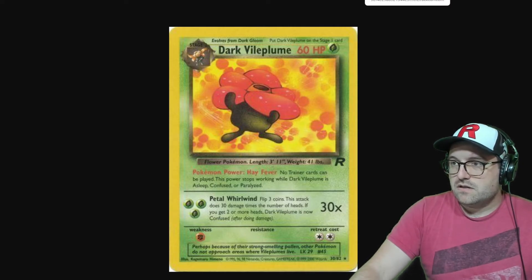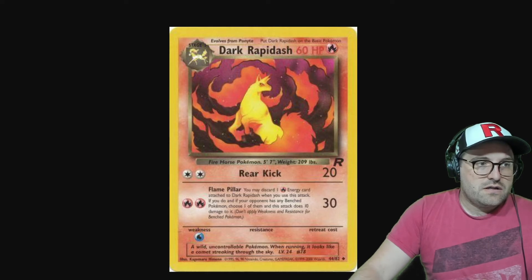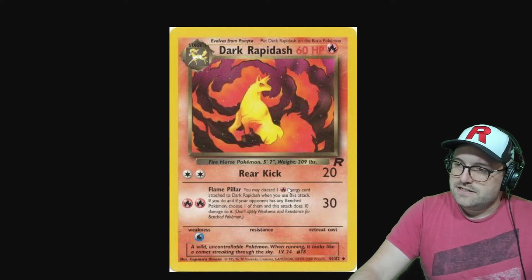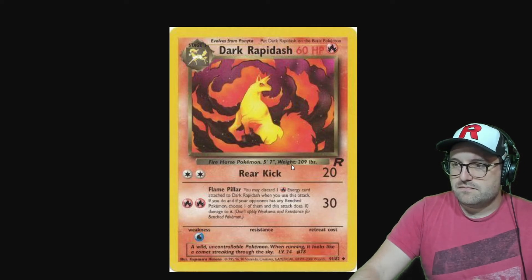Dark Rapidash is missing the word 'length' in the stats — we do have the length value itself, but the text label is missing.